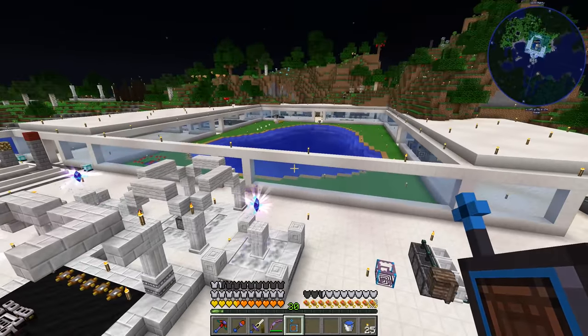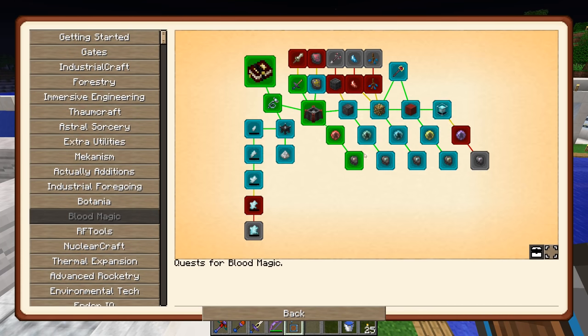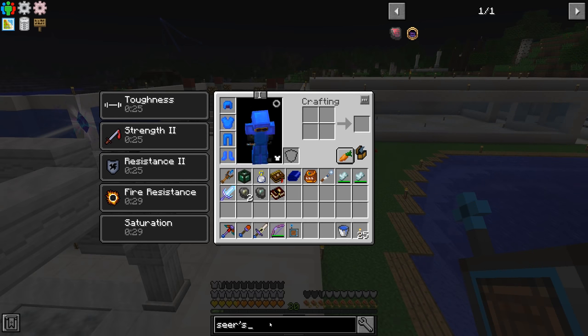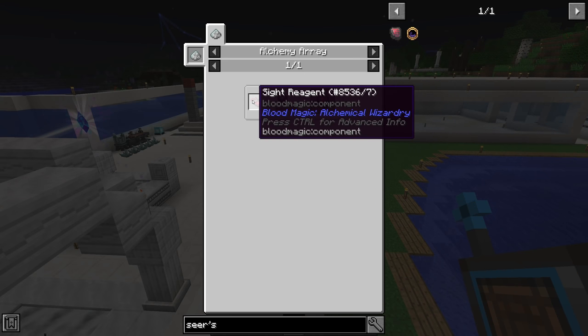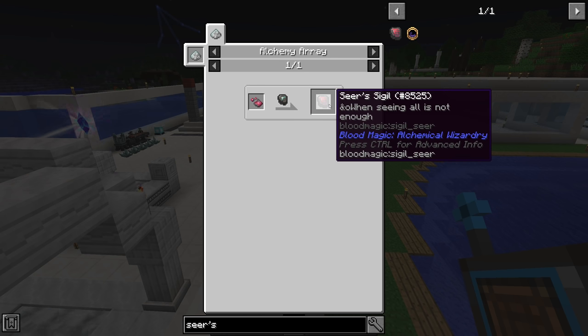Things I wanted to work on today: I was looking at the blood magic section of the quest book. We have quite a few quests completed. I did want to take care of the seer sigil — I wasn't sure what it does, but apparently it's an upgraded version of the divination sigil. I'm not sure if that's new to blood magic or not, but that is one of our quests so let's take a look.